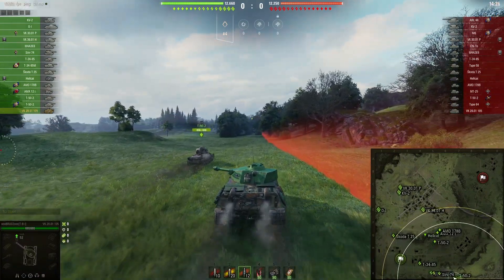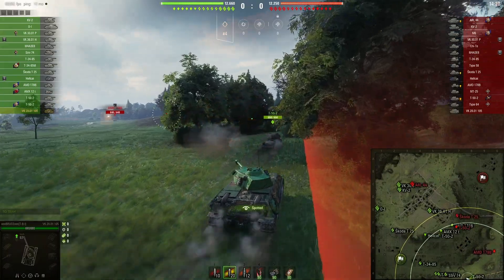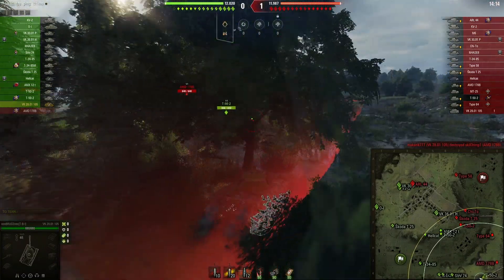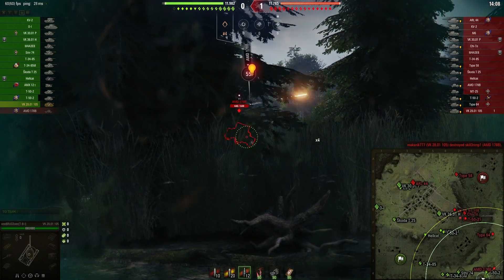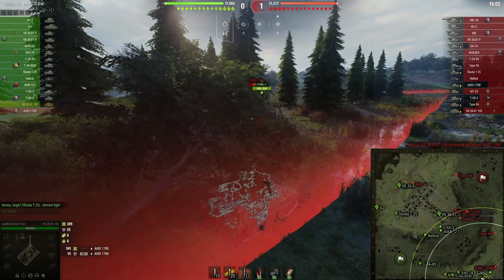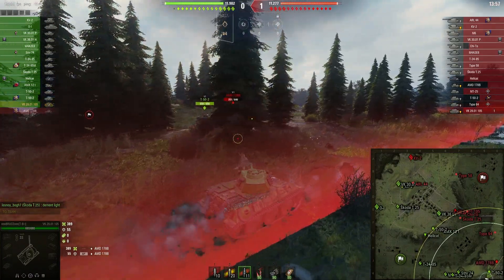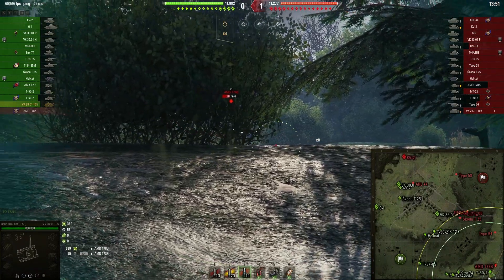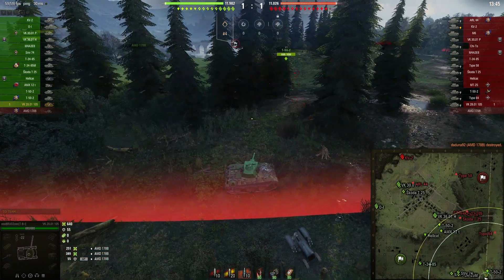Another option is that you can further increase your practical alpha damage by not only penetrating your shot but also ramming those light tanks. Let's take a shot — and bam, 389 damage, so he has lost about two thirds of his HP right at the get-go. This gives us the chance of winning this position, and now he's taken out. 640 alpha damage at the beginning of the game and we have won the strategic lighting position.